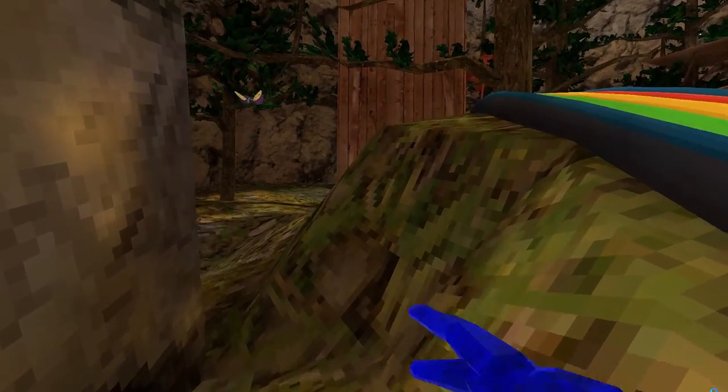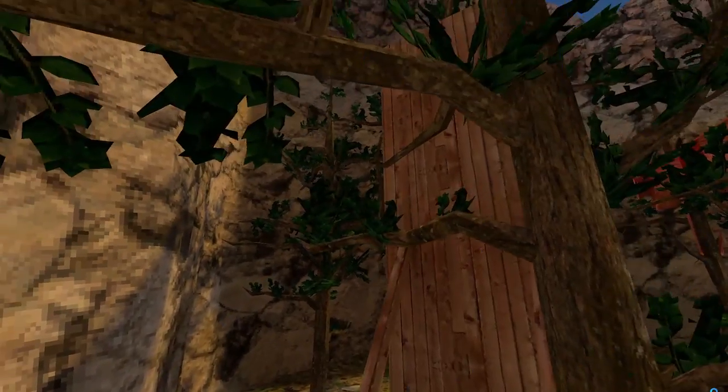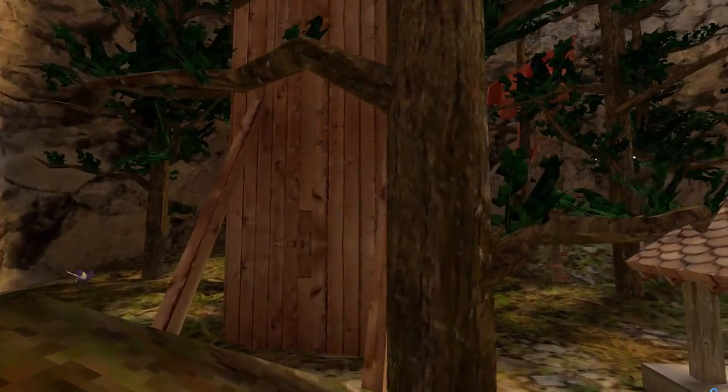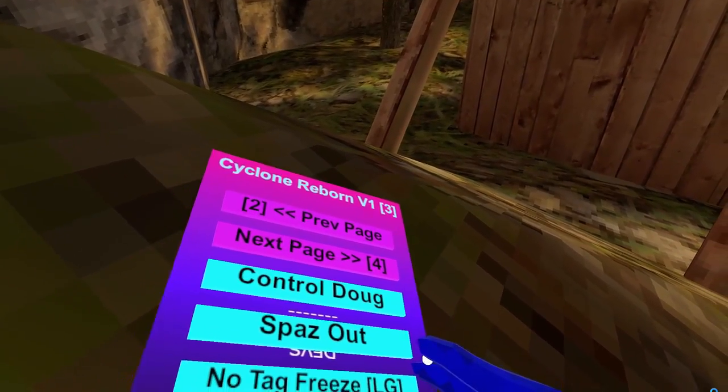Next mod is Spaz Out — it just spazes your character out. Here's the demonstration: it's really exaggerated. It doesn't look like this, but it's pretty cool for trolling.